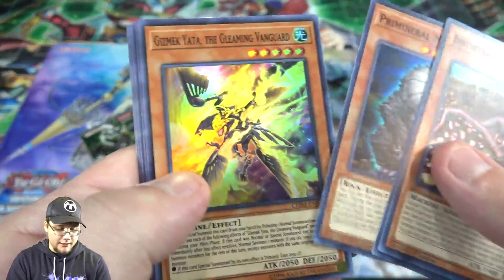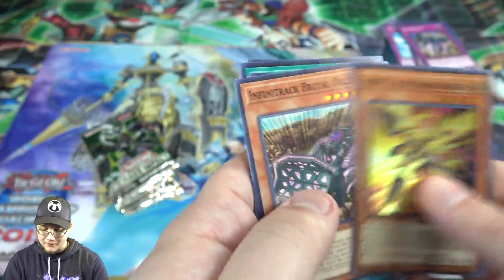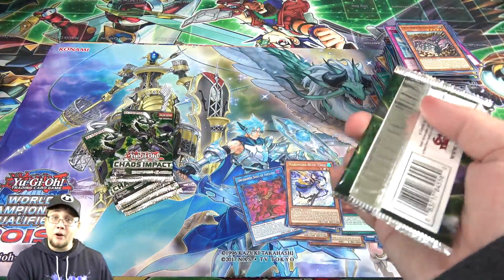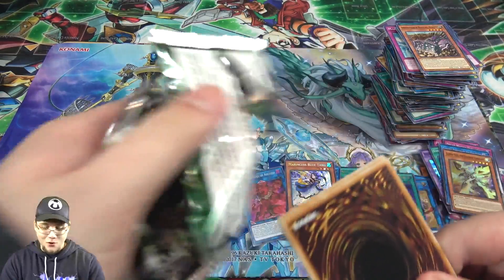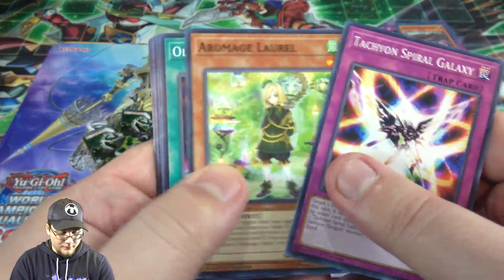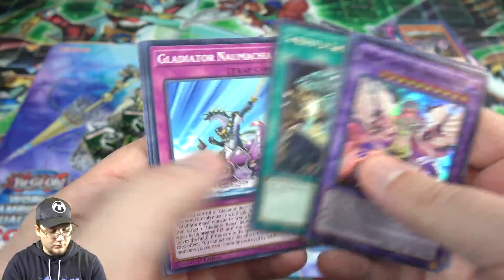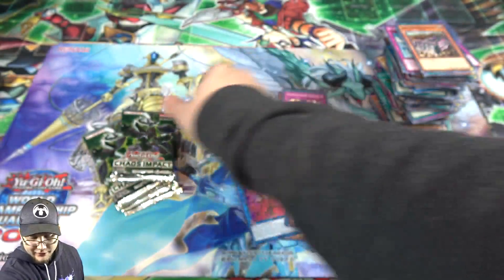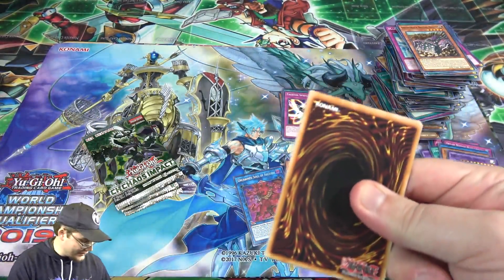I'll just have to get the Salamangreat Link Monster I'm missing — Gizmek Yatta. I still want to do an update on Salamangreats because they're just fun and powerful too. They're still annoying to go up against and they do very well. Then another one of Earl King — I guess we're missing an Ultra Rare. I'm kind of afraid that stack is going to fall. We might have to pick up some cards here in a second.